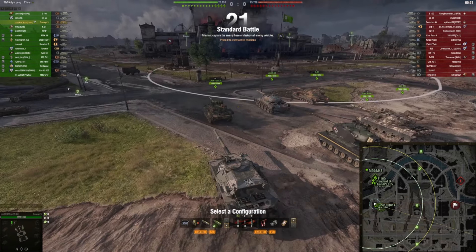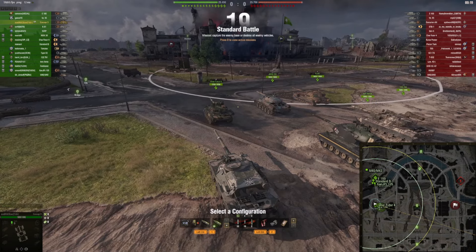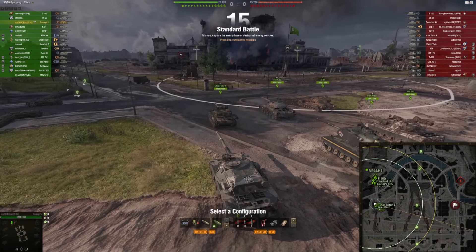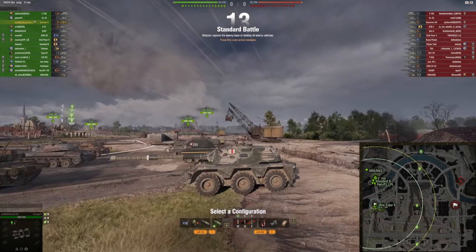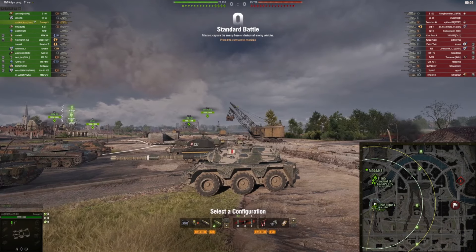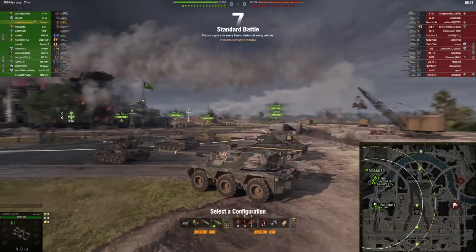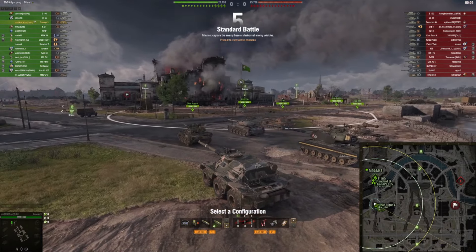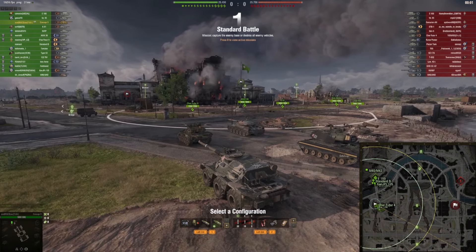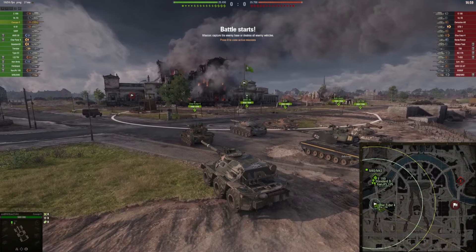Alright, third and last game. Once again in the Concept 5, and we are spawning in a tier 8 match this time. We are in a top tier situation, which is great for the Concept 5. And once again, without a light tank. So even on this map, I will take out the spotting build and try to spot for my team and help my team win the medium flank.